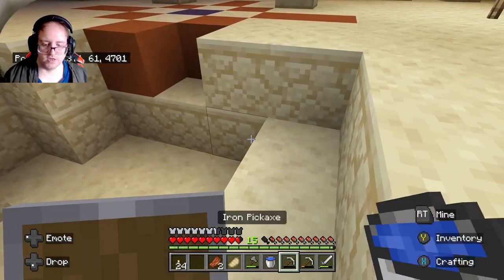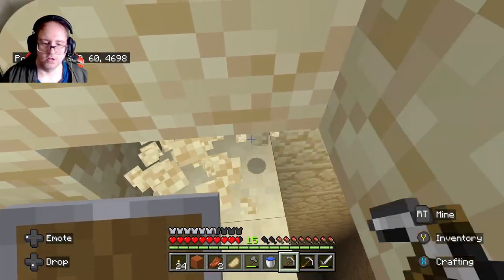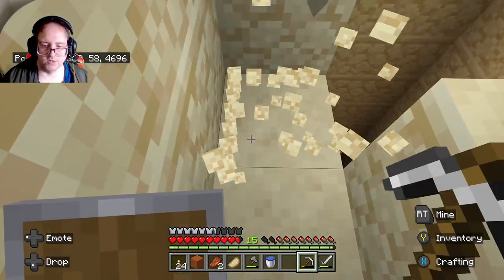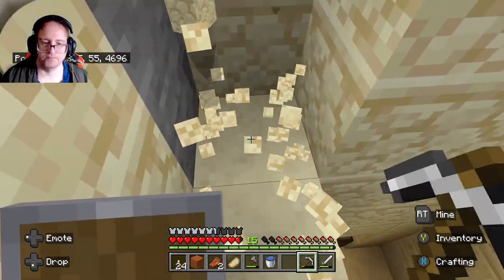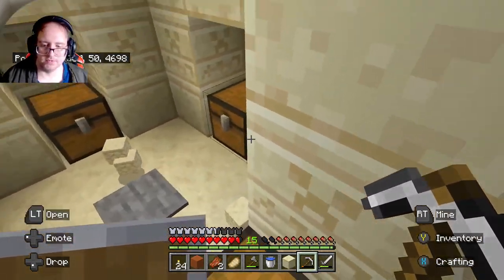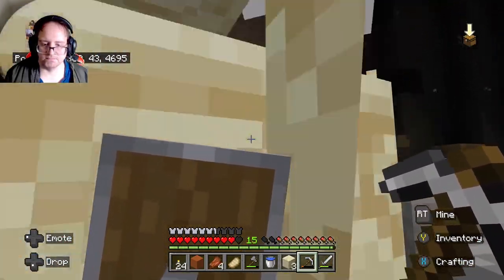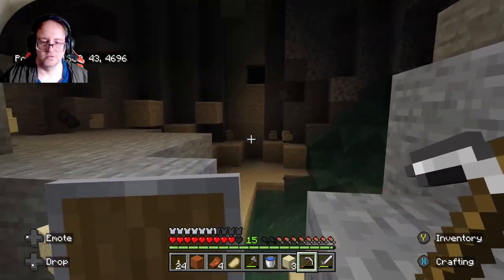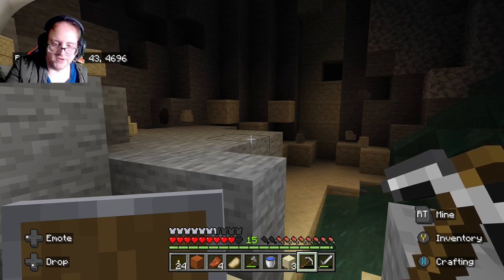There we go, that should make it harder. Now I can do this without getting attacked. Let's see what we get — hopefully something good. Sometimes you get good stuff, sometimes you don't. I think I got a diamond down here once before. That's not what I want — shield up! That was my fault, I walked right on top of it. I didn't think and I walked right on top of the TNT trap.